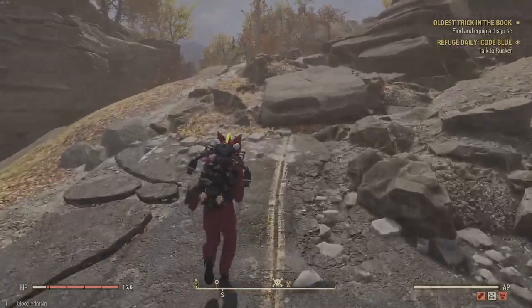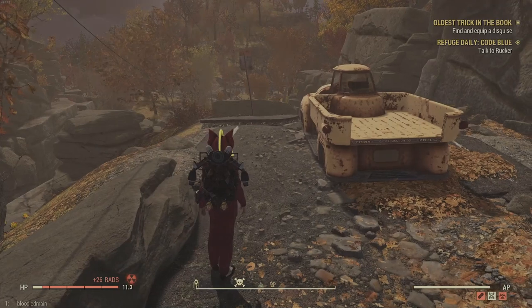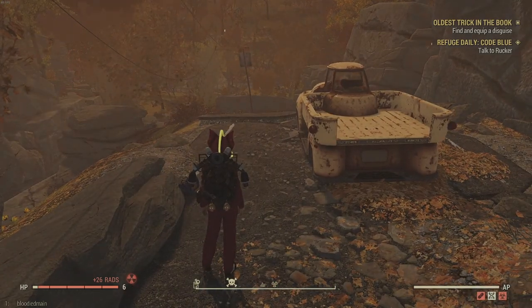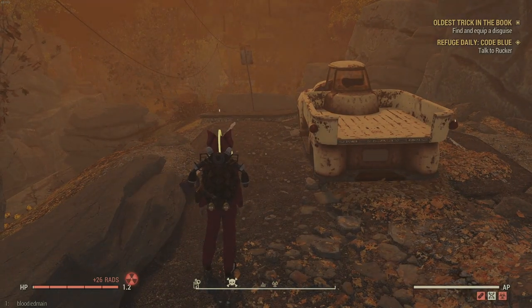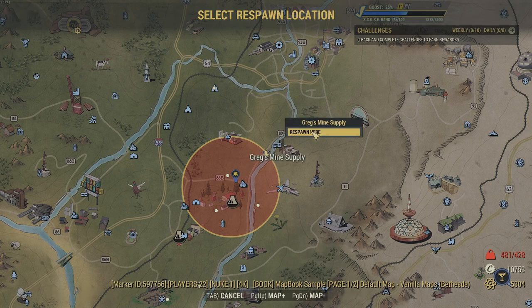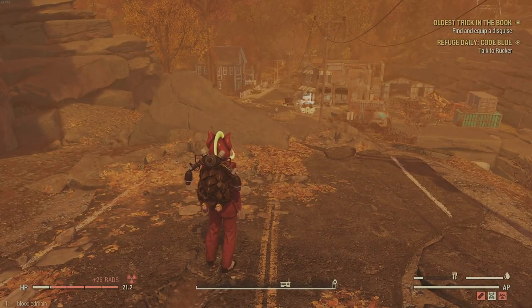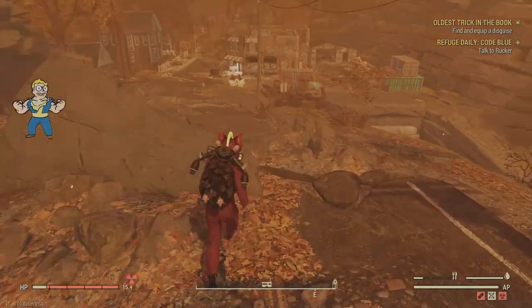But now I'm going to go kill myself here just to show. We are in a rad zone now. You'll see that once I do die, I can come right back here. The second I die, look — I can just immediately start clicking toxic water. I can get my bloodied back immediately.